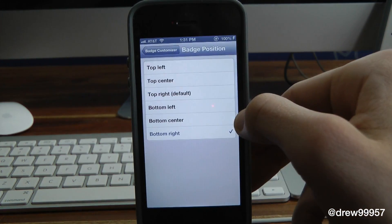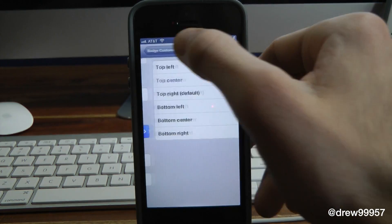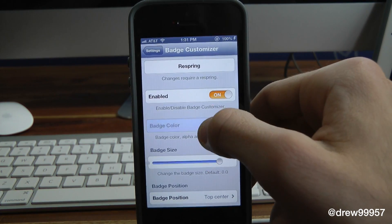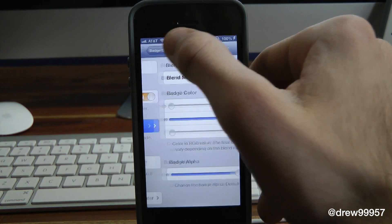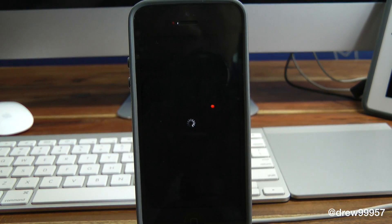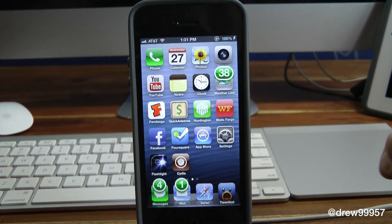Let's go ahead and customize this to our liking. Let's say we want the position on the top center, the badge size all the way up, and the badge color — let's turn it down and put the middle one right there. That sounds good. Let's respring our device and see what the actual badges look like.